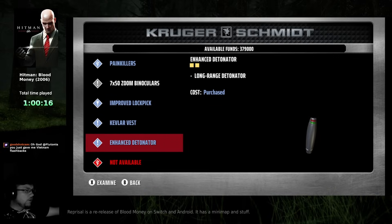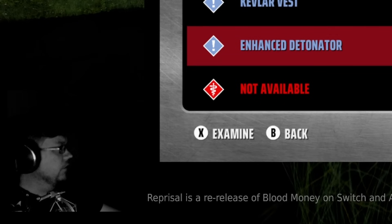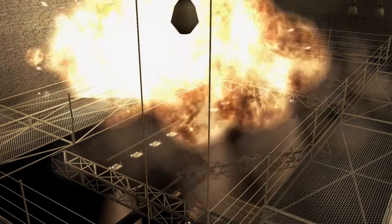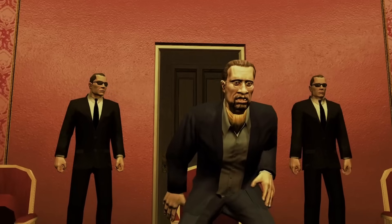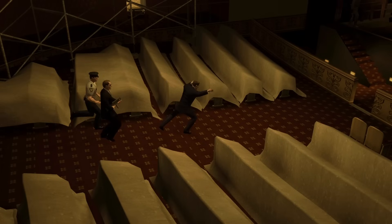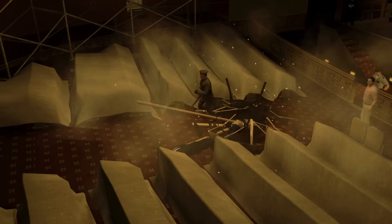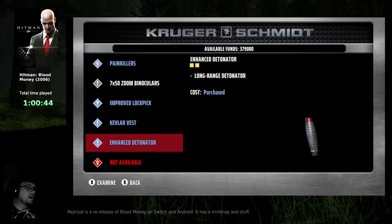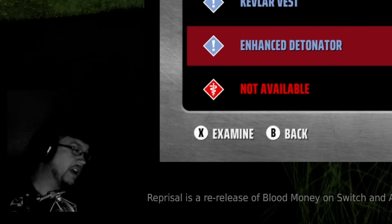Are you supposed to get the enhanced detonator in this mission? One of my complaints about the original Blood Money is that this mission specifically has a scripted kill opportunity where you kill both targets by blowing stuff up and having items fall on them. But you can't do it on your first playthrough because you don't have the equipment — it's the second mine that you need.